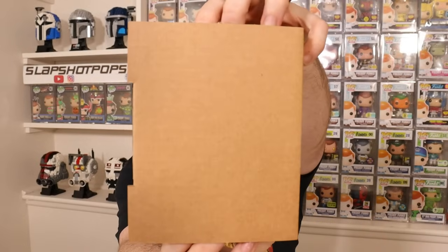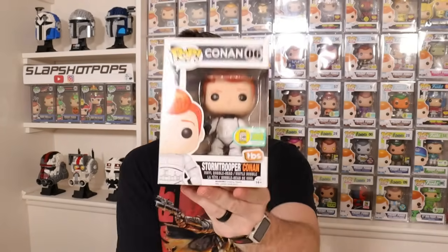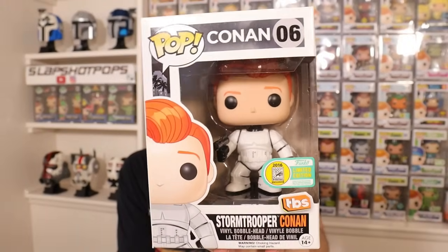It might be something we use for an upcoming mystery box of our own, or maybe we'll save it for our next big Disney auction — which, crazy enough, the next time we do a big Disney show it will be in our new house, which is absolutely insane. Last pop — it's got the Boom Loot logo, this is the big hit. We got one of the Conans, and this is actually, if I had to pull a Conan, definitely the one I would want. It's the 2016 San Diego Comic Con Stormtrooper Conan.